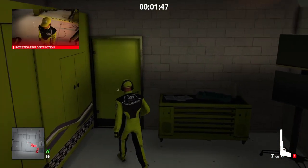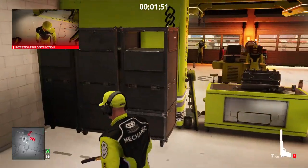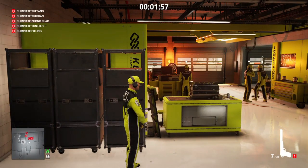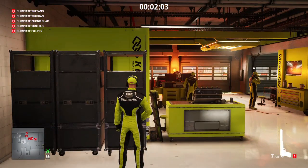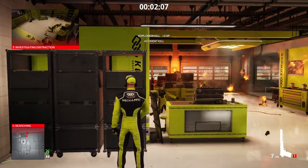We're then going to turn off the generator. That's going to attract the attention of the Enforcer, and when he goes around to investigate and turns the generator back on, that will blow up the propane cylinder, which will set off the second propane cylinder and eliminate at least three of our targets. There we go.